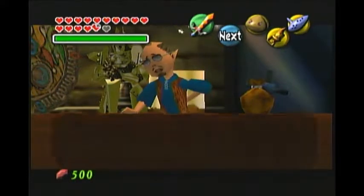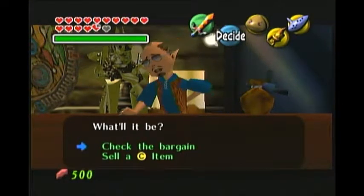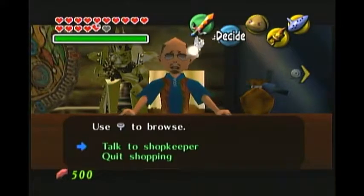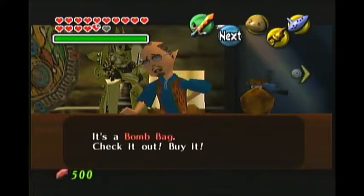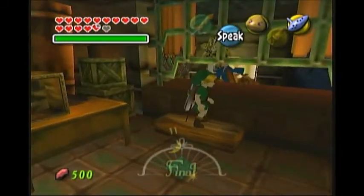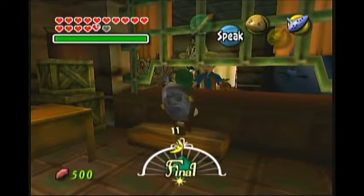Here we are — we kind of just warped to the Curiosity Shop in Clock Town, and he's only open on the final night. He has the bomb bag for sale because Sakon the thief steals that on the first morning. So guess what we have to do? In order to buy the mask that we need, we've had to not only get that giant wallet, but wait till the next cycle or so.